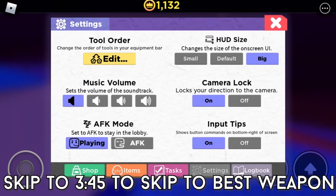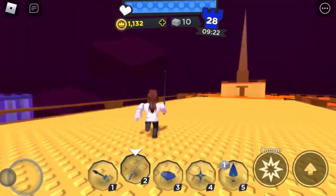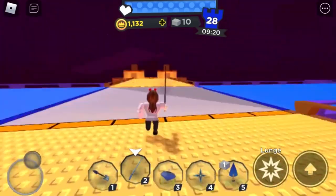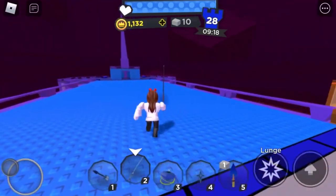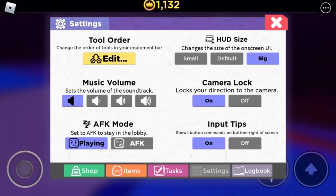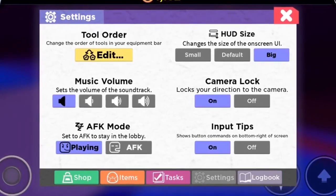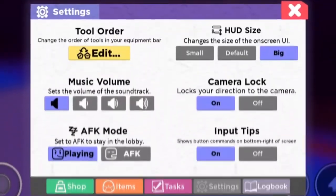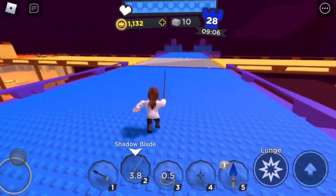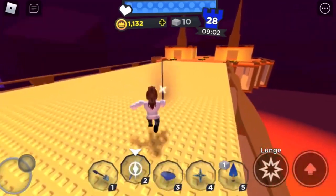If you'd like to skip straight to the best weapons for mobile, timestamps are posted through video chapters. This section is for basic beginners getting started with mobile. To balance the playing experience on mobile, they added something called camera lock, which works like mobile shift lock. To enable camera lock, go to settings — the gear icon — and click on camera lock. Camera lock is a very useful feature that allows the player's camera to stick in one place, almost like shift lock, and is exclusive to mobile.